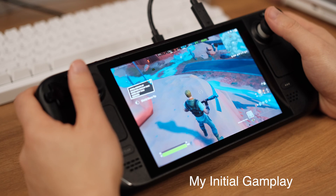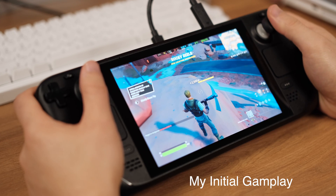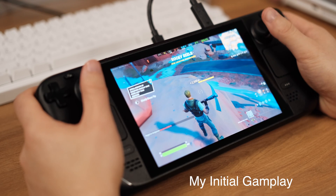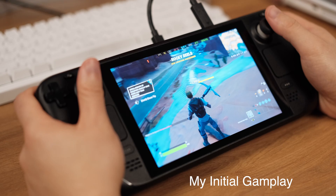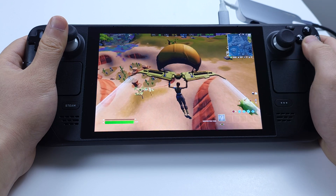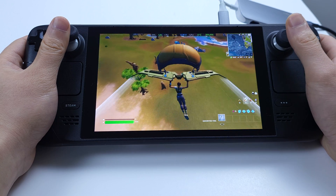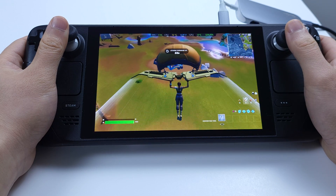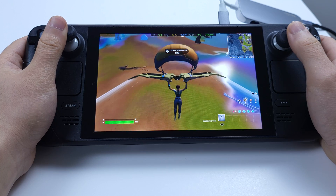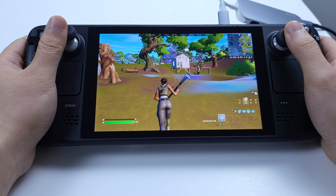I almost gave up because it lags and stutters every few seconds, and I just felt this game was unplayable on the Steam Deck Windows. But after playing around with the game settings and Windows settings, I managed to play Fortnite at 60 to 120 fps. Now I will start sharing my game settings and system tweaks — I hope this can give you some help.